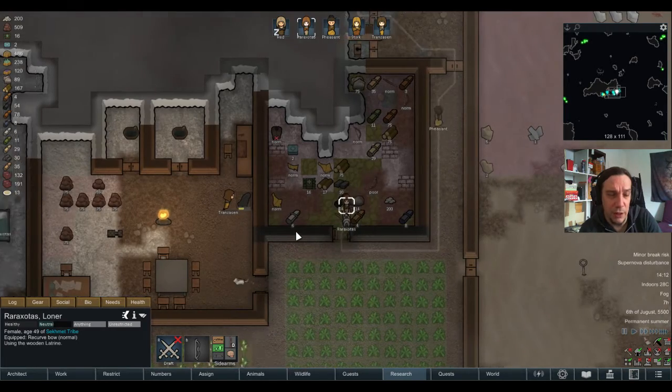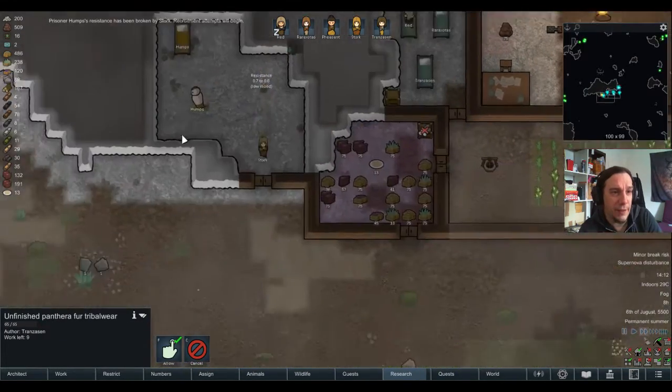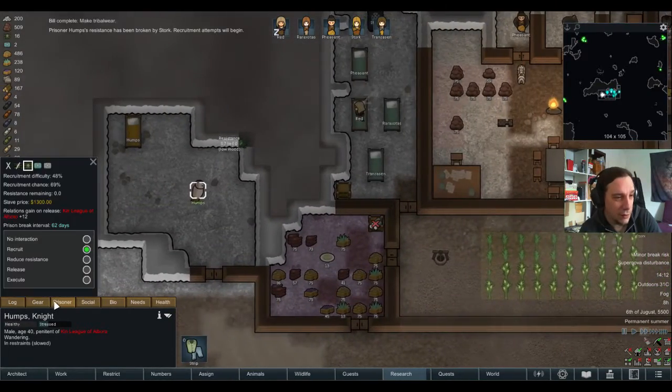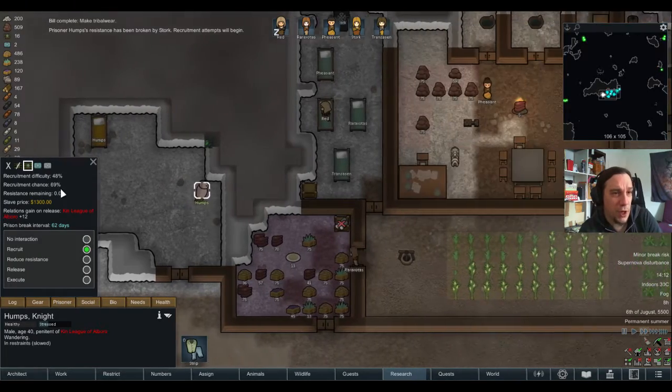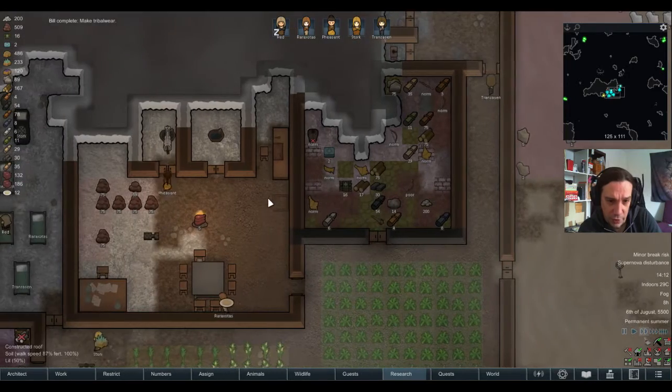Recurve bow number 3 — perfect. Humps is finally going to be one of us. Recruitment chance is pretty high, so it's not going to take long for that.